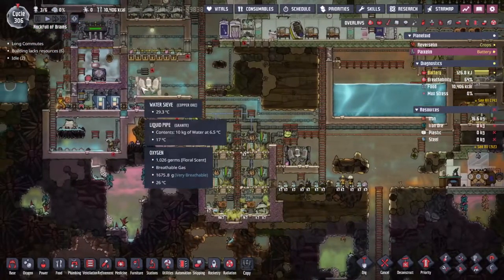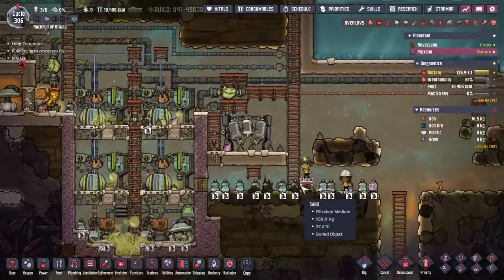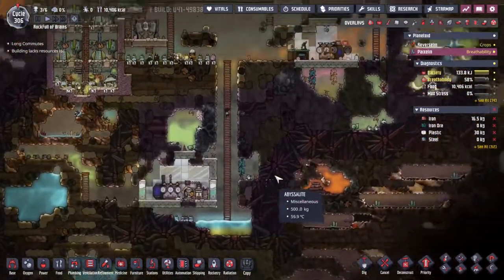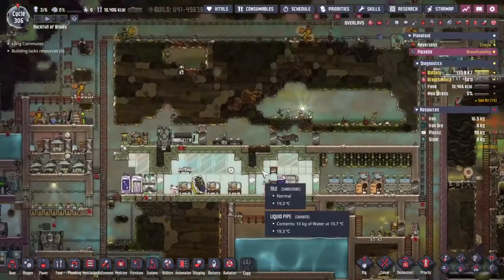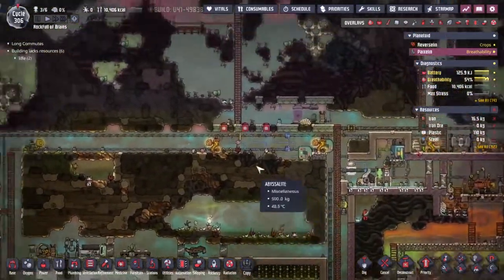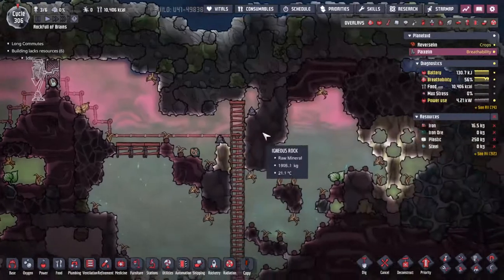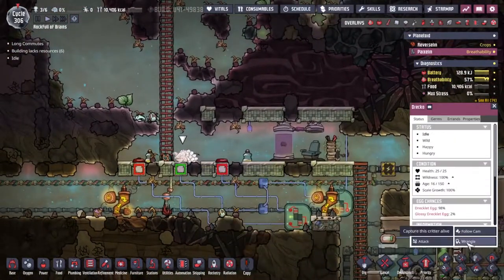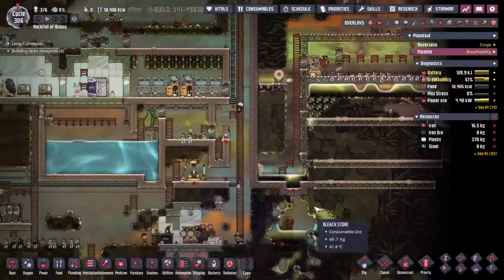Look — we've got a water sieve up there and another one down there, why do they both need to exist? And why are you guys so idle? Surely there's some tidying up you could be doing. Or indeed, let's try and get all of the drekos wrangled up — that might actually be a better way of doing this, giving them jobs and stuff to do.